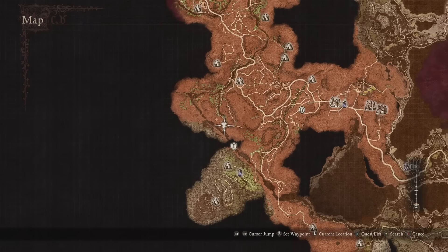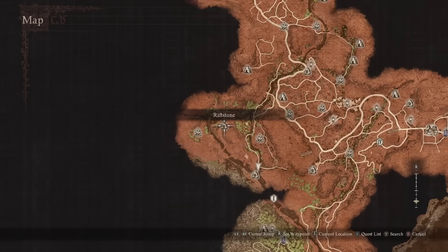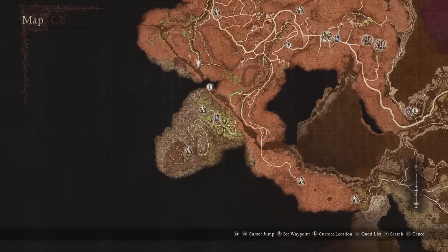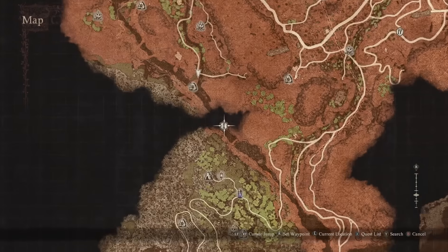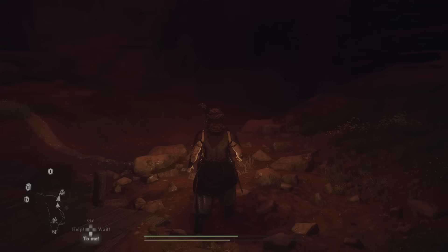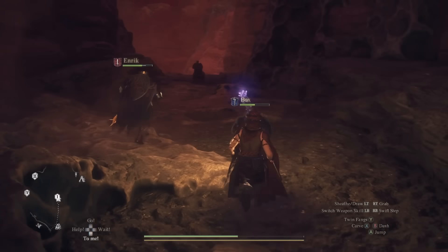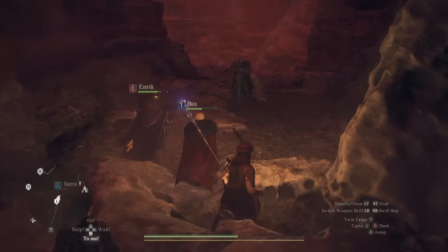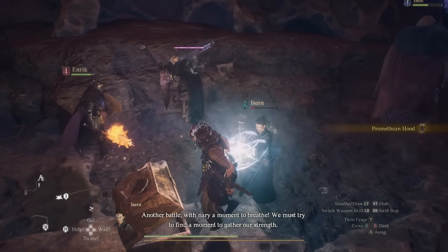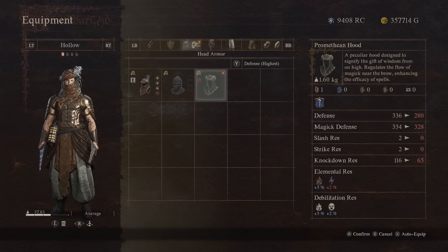Next we have the Promethean Hood, finally in a different region — the Batali Desert. On the west side there's a long river running down, and in the center just below a forested section is where the hood is. There are a few ways to get down, but I like the western route that leads onto the river so you can walk in without dropping from any high point. The Fell Lord is standing right by the chest — but you can just sneak in and grab the chest without fighting it.